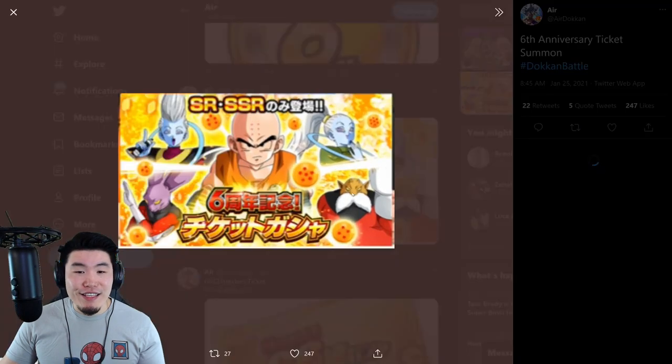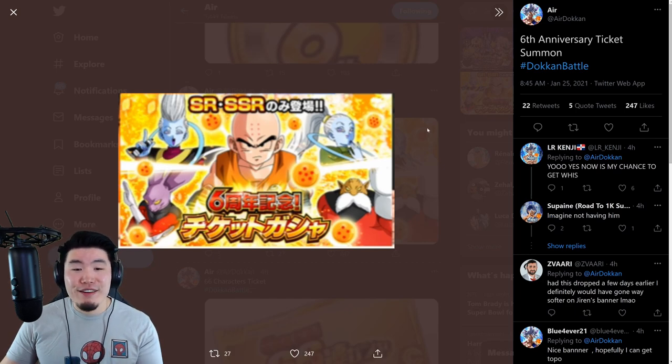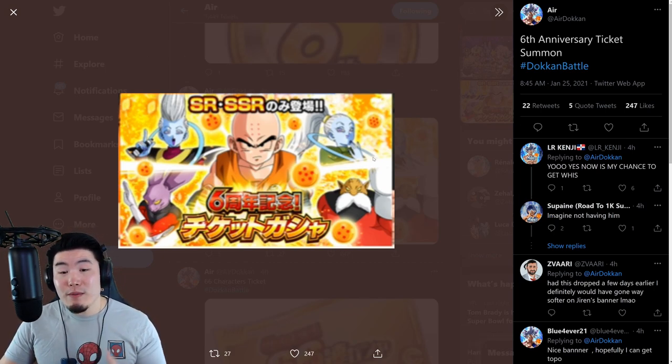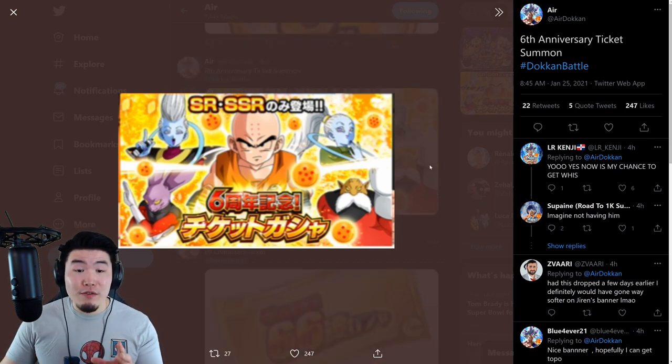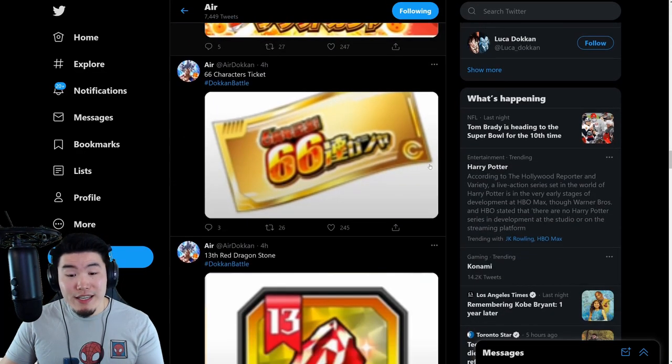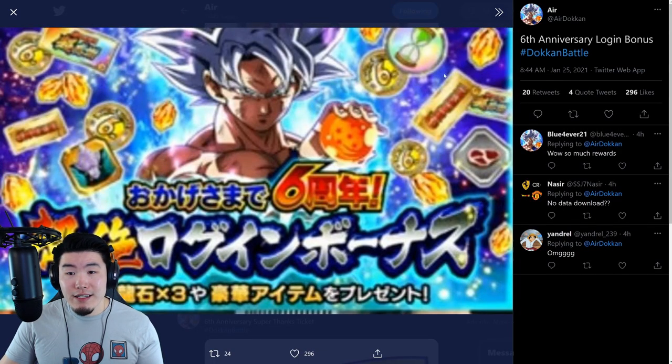From there, we have the 6th Anniversary Banner. This is not for the dual LRs — LR MUI Goku and most likely Super Saiyan Blue Evolution Vegeta. This is going to be a banner that features a lot of really good non-Dokkan Fest units, like Krillin, Vados, Topo, Whis, and Dyspo, as well as other Universe Survival Saga characters, while also having a decent amount of LRs in the unfeatured pool. It's a ticket banner, so you can only summon on it with the 6th Anniversary tickets from logins, missions, and possibly top grossing.